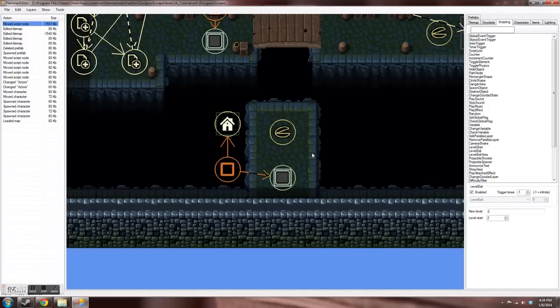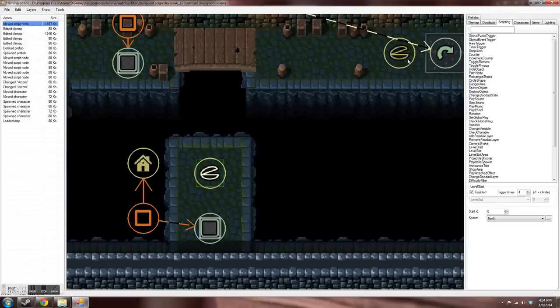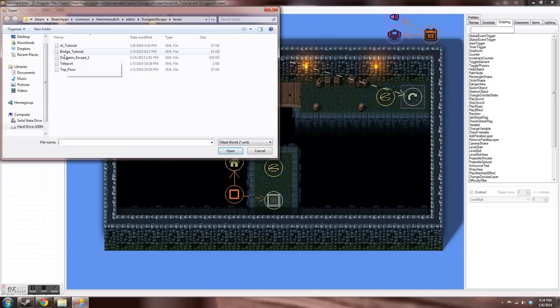This is a basic rectangle shape attached to an area trigger, so when I walk on that rectangle it triggers my level exit and takes me to the new level. The level start — you can have multiple level starts on your map. I have two on this map: level start ID zero and level start ID one. When I send someone to this map I can tell them to go to level start zero or one, and it will start them at one of those two locations.